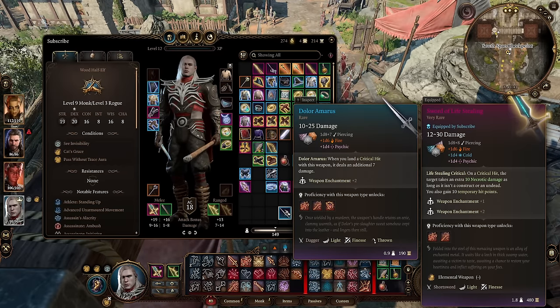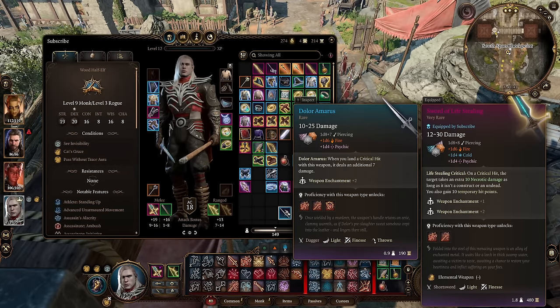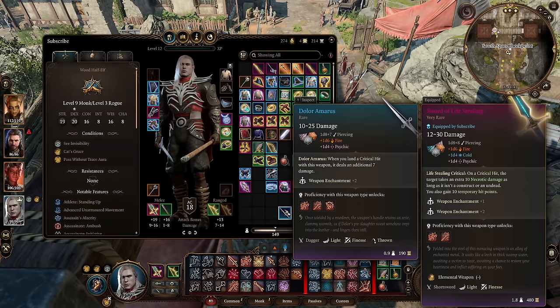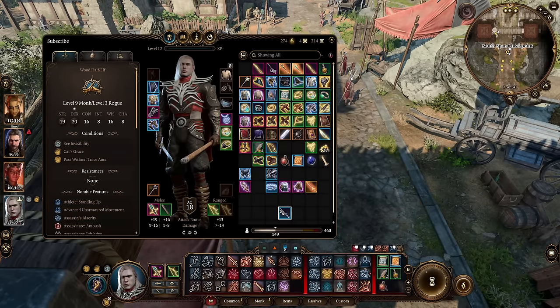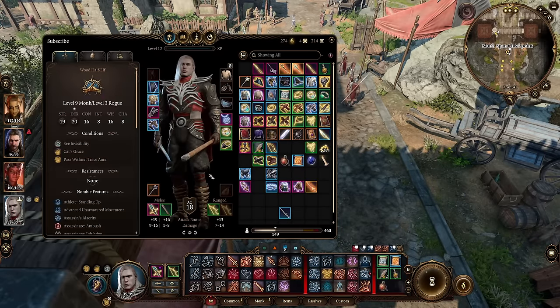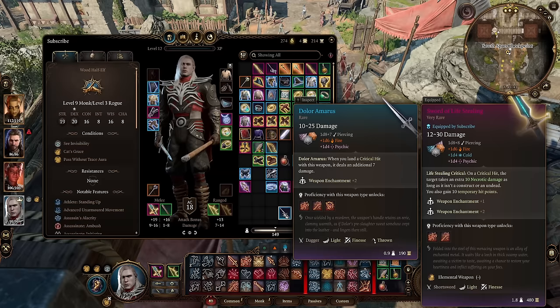It says when you land a critical hit with this weapon, it deals an additional 7 damage. I don't know if it's a tooltip error or a bug, but this will affect any damage from your bow, and it will affect crit damage from your weapon. So this is when things really get warped.